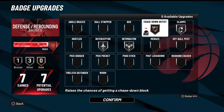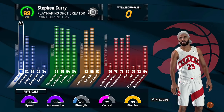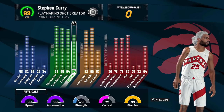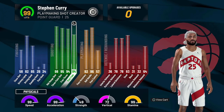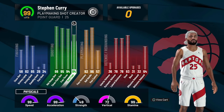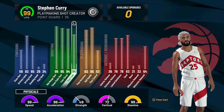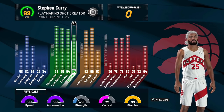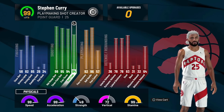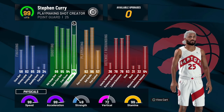A lot of people say Quick Chain is useless — I don't know how accurate that is, but I like it so I keep it on. For my defensive badges — this is my wager setup: Bronze Chase Down, Silver Clamp, Silver Intimidator, Silver Interceptor. This is my six-foot playshot with 99 attributes — what you'll see in future wagers. I probably won't drop to a 5'10 since guarding the ball at that height is suicide. To sum up: learn the snatch back, learn the quick peek, learn the misdirection — I hope you guys enjoyed this video!